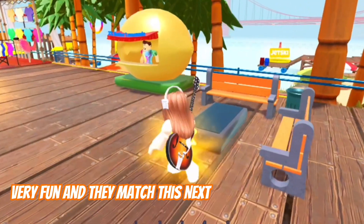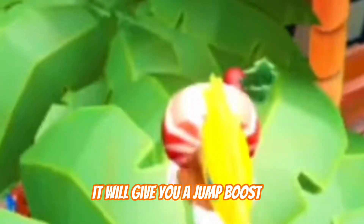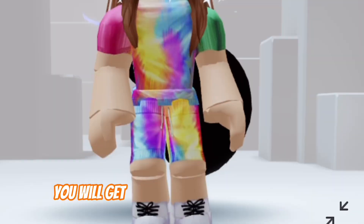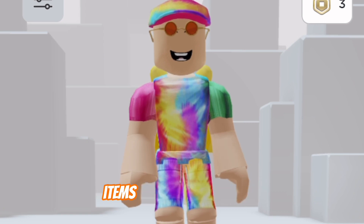They match this next item in the same game. If you go over to a lemonade stand, it will give you a jump boost. This jump boost helps you reach these suns, and once you collect 60 of the suns, you will get this super cool tie-dye outfit for your avatar. This is what all the Thai Virtus items look like together.